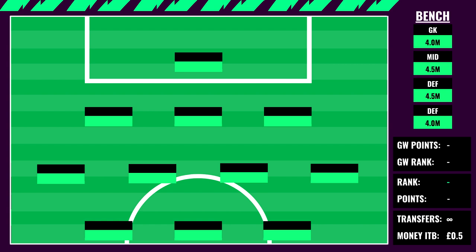You can see a 4.0 goalkeeper — so a Ward or Iversen — a 4.5 midfielder, probably Andres Pereira, a 4.5 defender of your choice, and a 4.0 defender who'd probably be Neco Williams. If you go with this bench price structure you'll be able to afford this draft quite easily, and if you can't, you can simply downgrade the bench to cheaper assets.